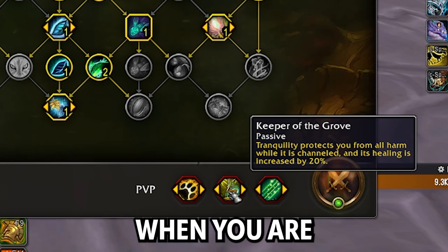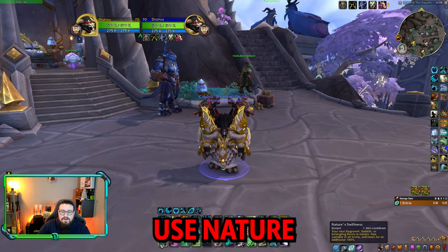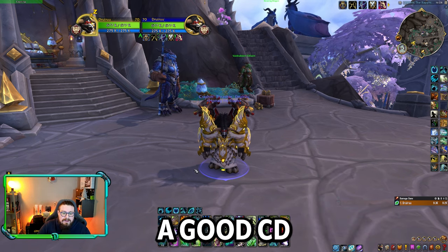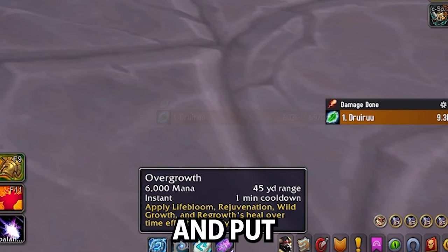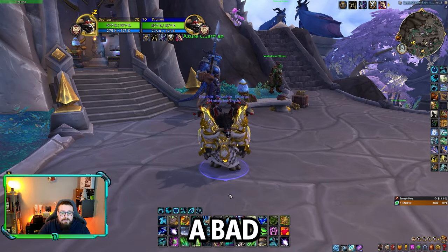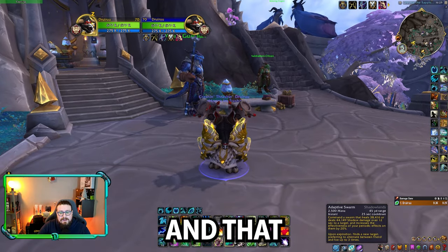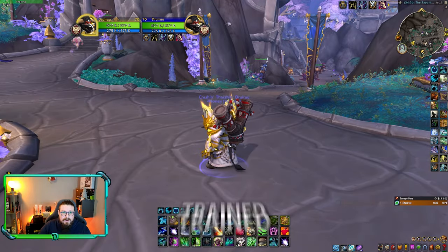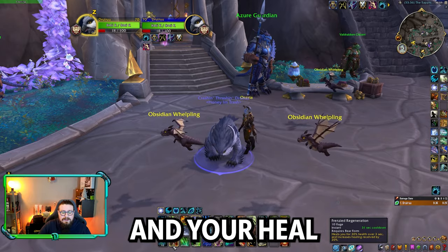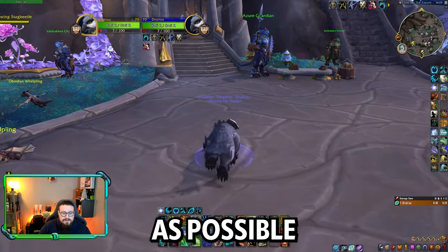If it's an oh-shit moment and you need a lot of healing fast, use Nature's Swiftness with Regrowth. Ironbark is a good cooldown if things are very bad. You can also use Overgrowth — it will apply a lot of healing immediately, very good in a bad situation. On the main target that needs a lot of healing, try to put Adaptive Swarm, which also increases the speed of your HoTs. If you're getting trained, use Tranquility, go into Bear Form, use Barkskin, and self-heal. Also try to use Stampeding Roar to get away as soon as possible.